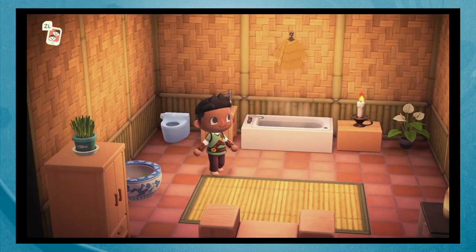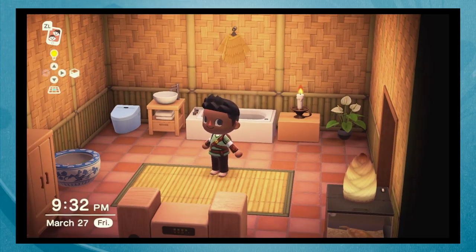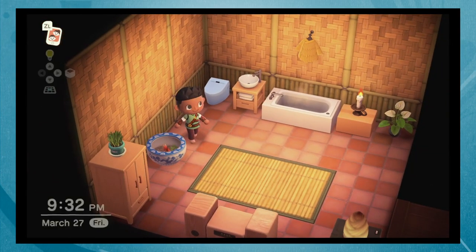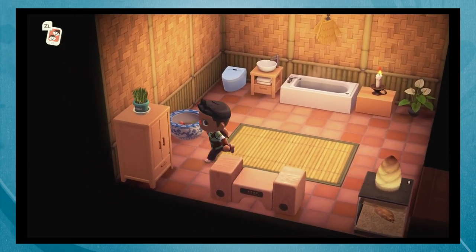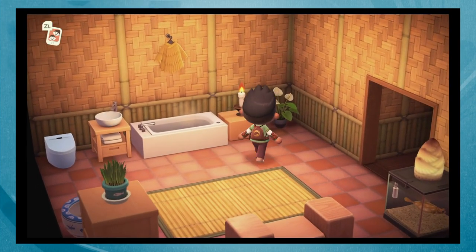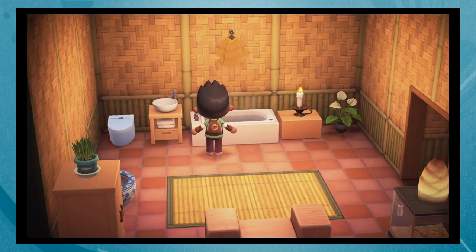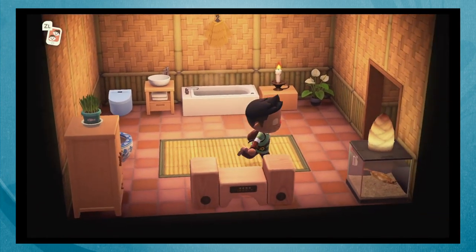I got this bamboo-themed bathroom because I was getting a few bamboo DIYs and I felt I should make a bamboo-themed bathroom to use all this stuff. The goldfish has a pretty nice little display, though you can't display anything on top of it — maybe because it would block your view of the goldfish. I just have a wardrobe here. I want to make this more of a chill room, but it's still very much a work in progress because I don't even have a shower yet — that's why I only have a bathtub. You can't turn on the water like you can with the sink.